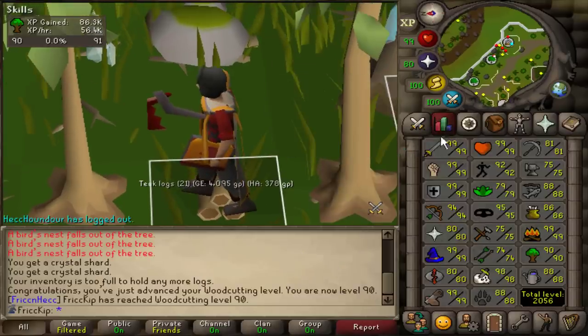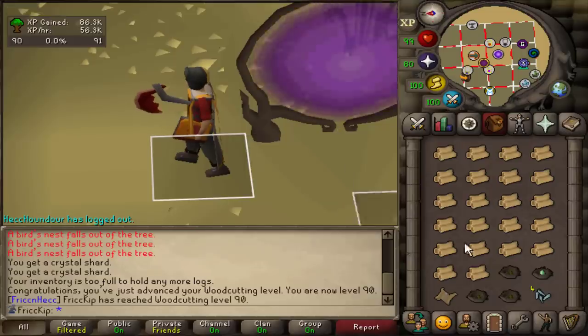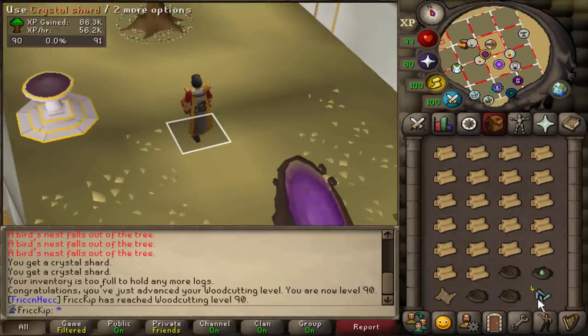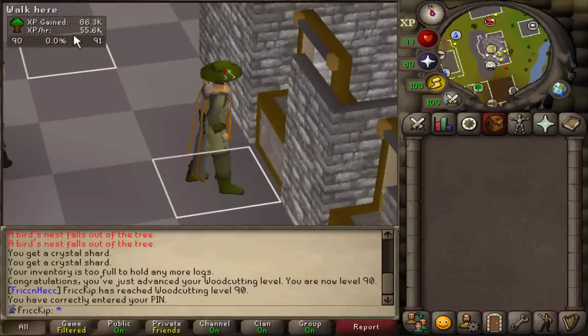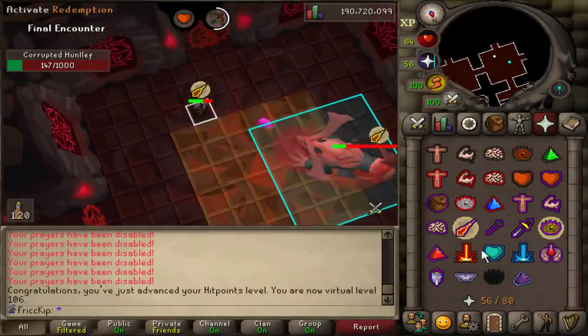We got level 90 Woodcutting! I'm probably gonna go Barb fishing though. I was woodcutting over the course of the last video because I want to get 99 eventually — we want to max — and I figured it was a good excuse to get passive crystal shards. But I already have over 2K shards now so I'm not in a rush anymore. Redwoods are now unlocked but the shard rate wasn't great anyway — I only had four shards after an hour and a half, like 10 per hour on average.